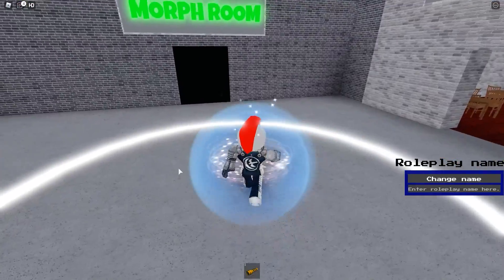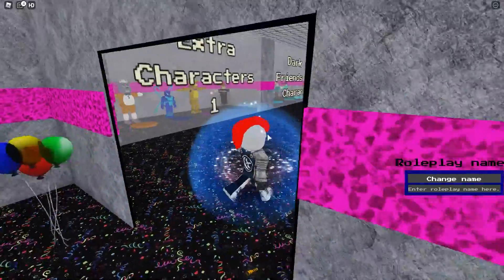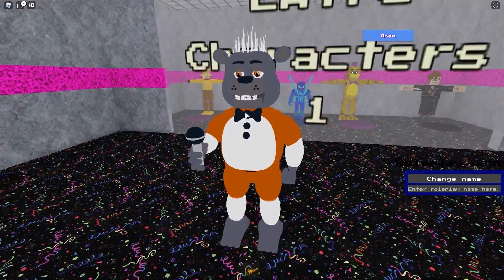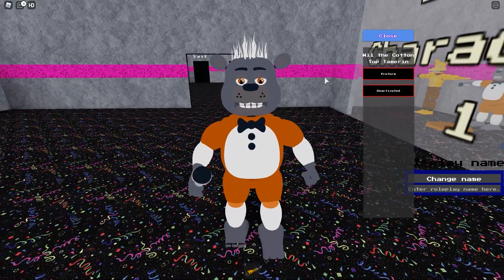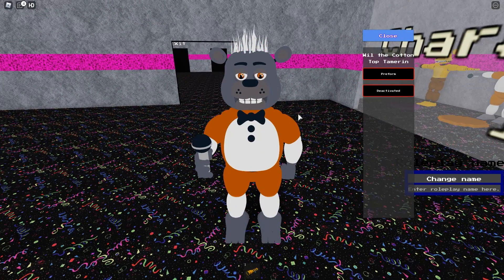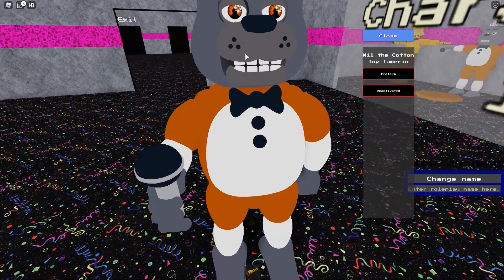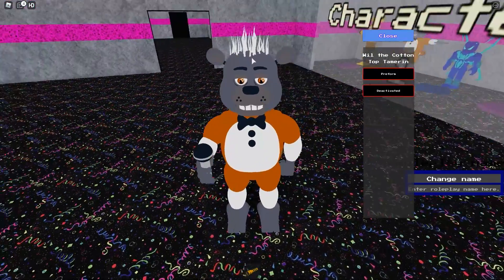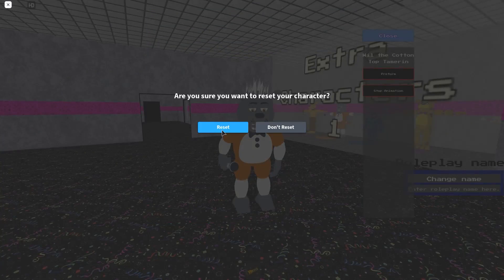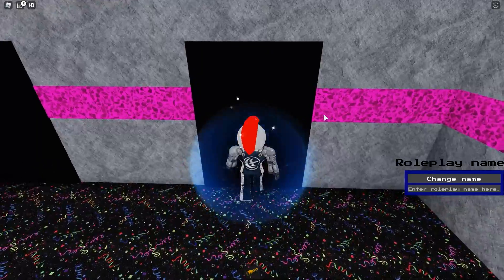I'm probably not going to check out every new animatronic because we still have to get all the badges, so this video might be a little longer. What is that hair? What is that tail? What animal is this — he looks like seven different things. Will the Cotton Top Tamarin — is that a real thing? Let me know in the comments. He looks like Guy Fieri. He's also got a deactivated mode — this is a really weird animal.